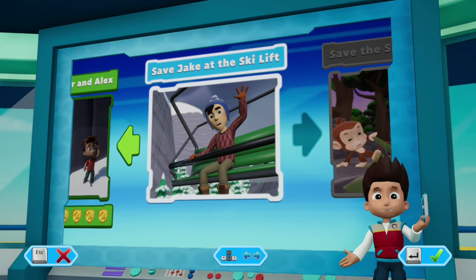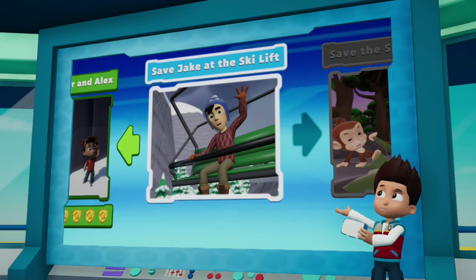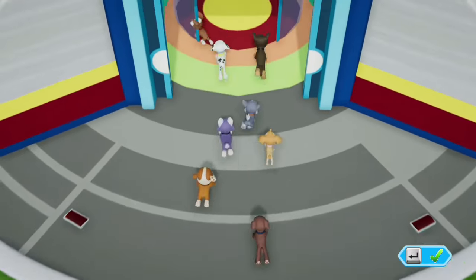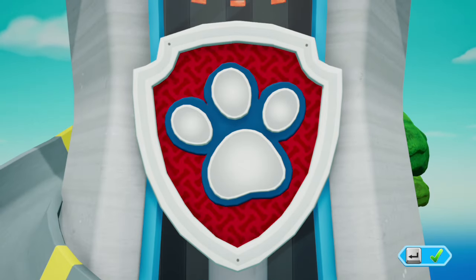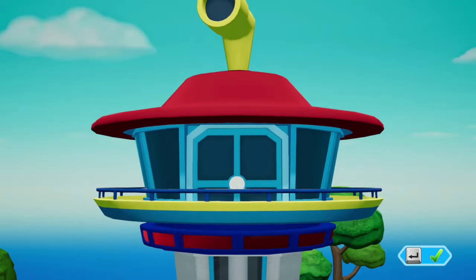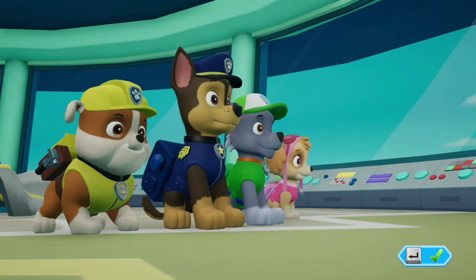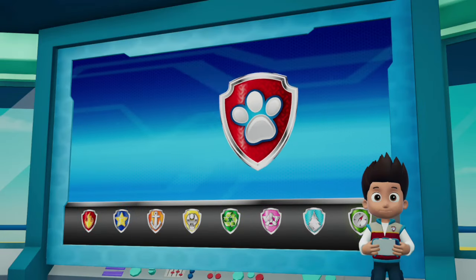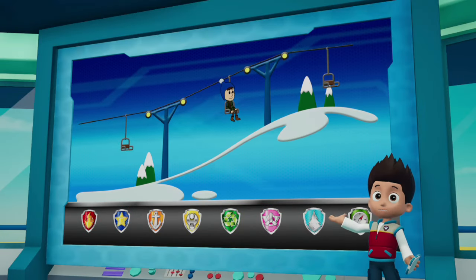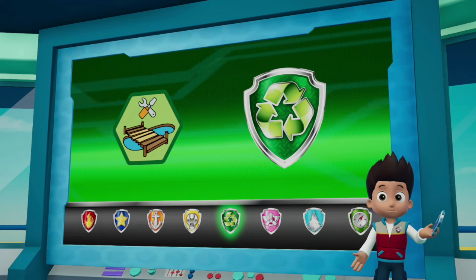Save Jake at the ski lift! Use the left stick to move between missions! Paw Patrol to the lookout! We just got a call from Jake over at the mountain. The ski lift is stopped and Jake is stuck! If Rocky repairs the bridge, then Everest can reach the snowboarding trail!